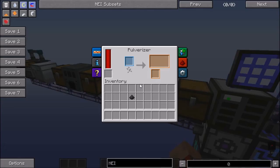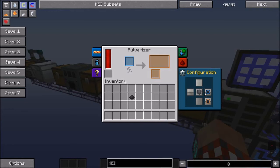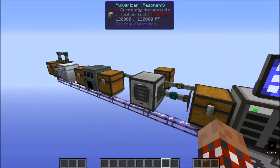To configure the pulverizer, in the configuration tab I have the blue input on the right and the orange output in the back. And we are good to go.